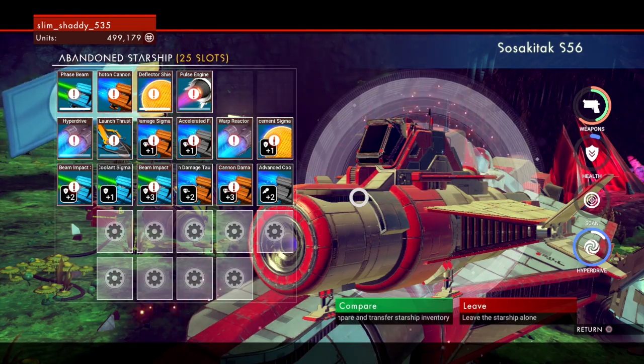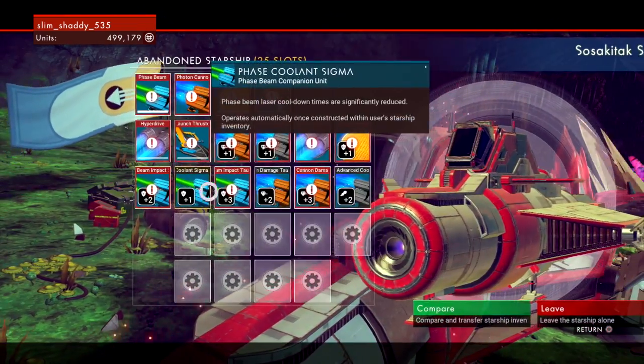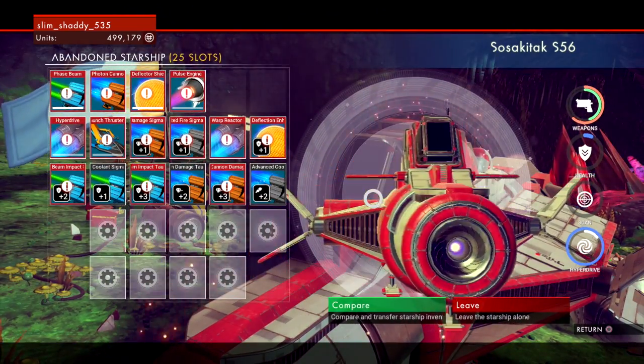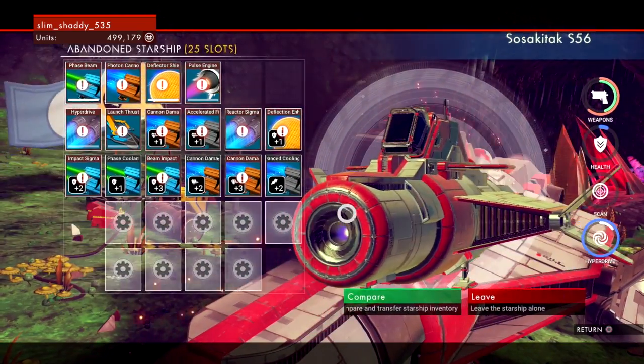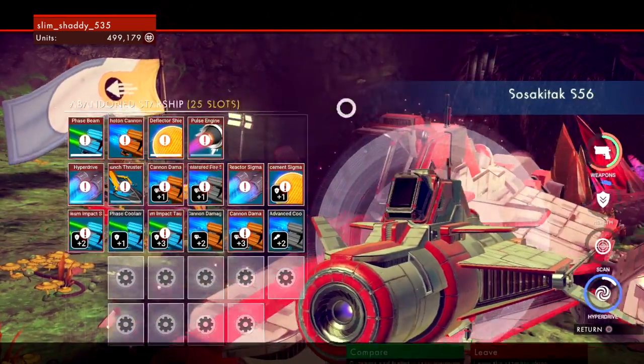Here's another ship I found — 25 slots, and it has a ton of upgrades on it, as you can see. So this is a pretty good find, honestly. You can find ships with more than 30 slots actually, so this isn't amazing, but it's still a pretty good ship, especially if you don't have one with over 20 slots — kind of like you start out with in the beginning.